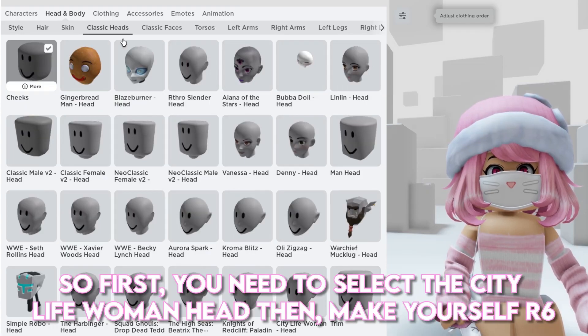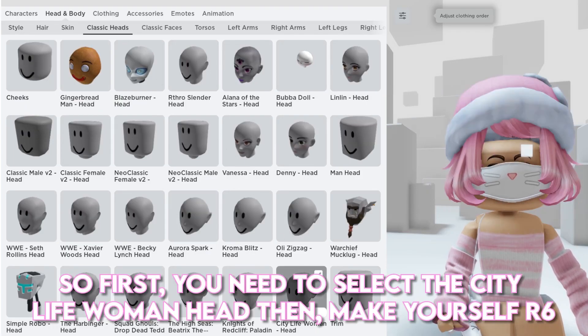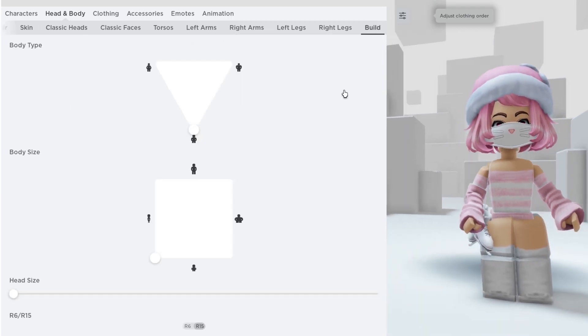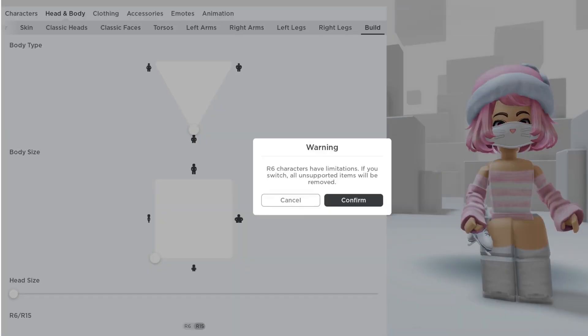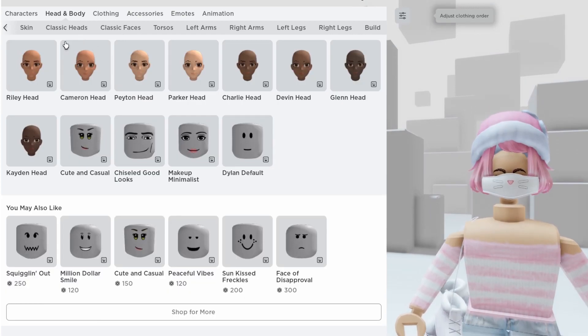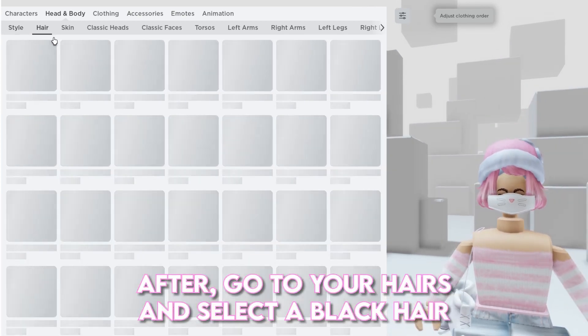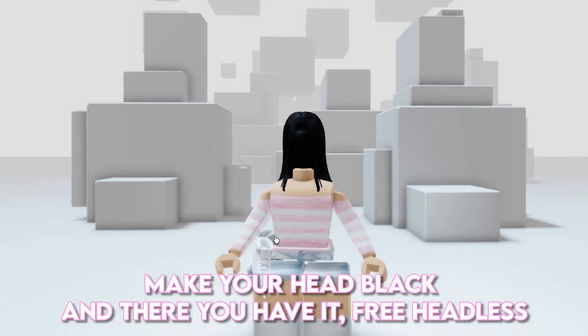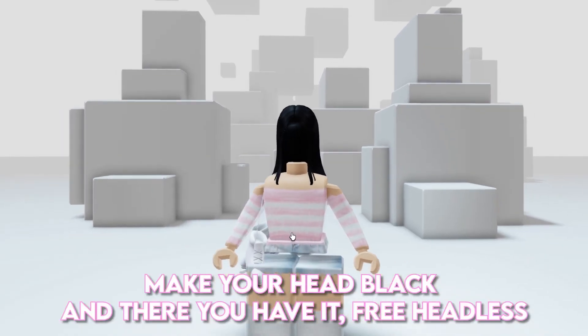So first, you need to select the City Life Woman head. Then, make yourself R6. After, go to your hairs and select a black hair. Make your head black and there you have it, free headless.